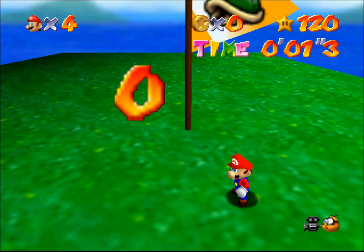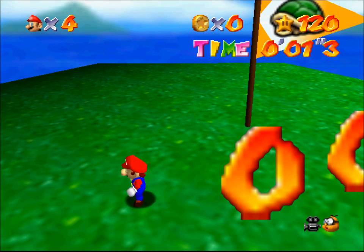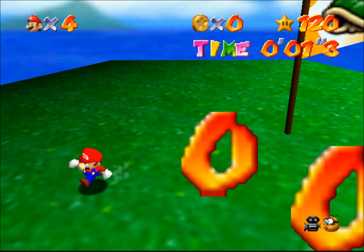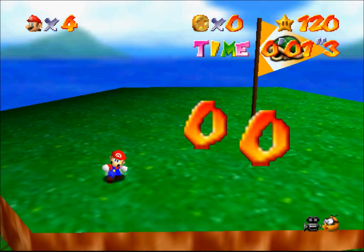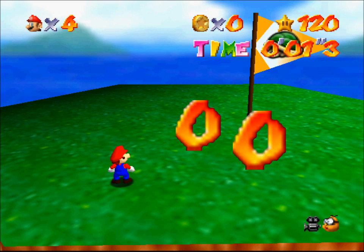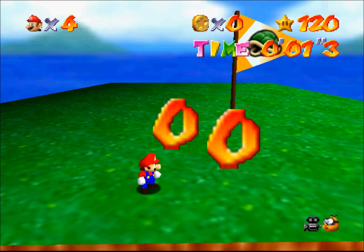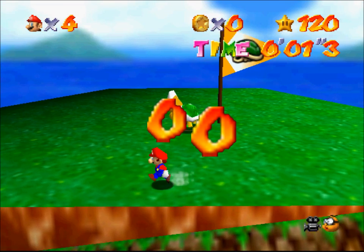As for moving the warps - pressing D-pad up to place portal one and D-pad down for portal two - this is a mini program which checks the D-pad and then moves the warps to Mario's position, or a bit in front of Mario. So it's actually moving the warps, but I made them to look like portals. Here's Koopa the Quick.